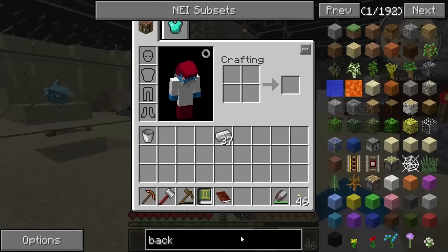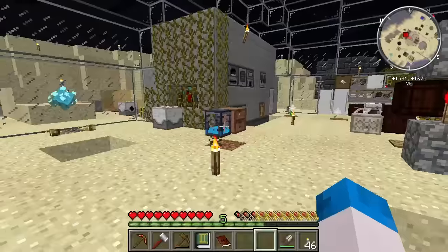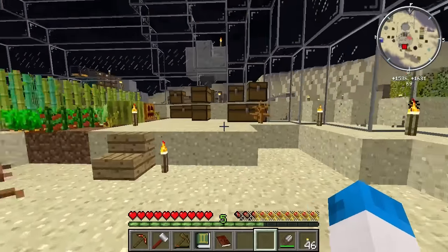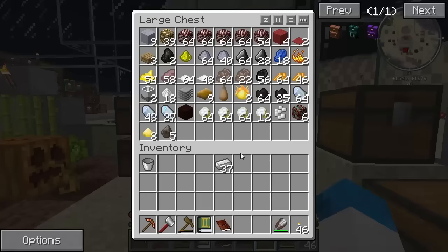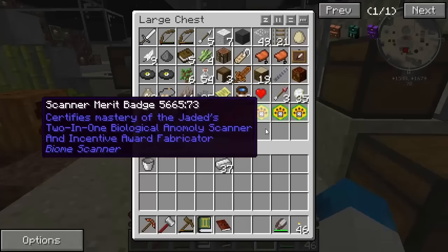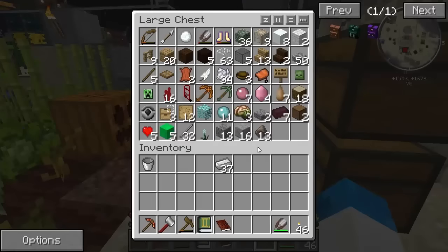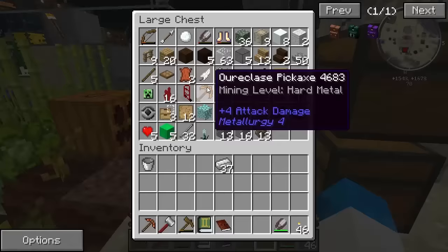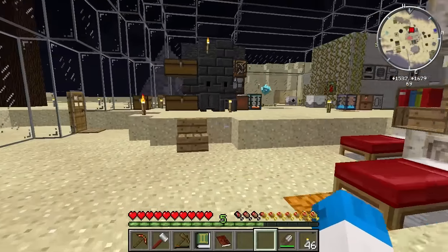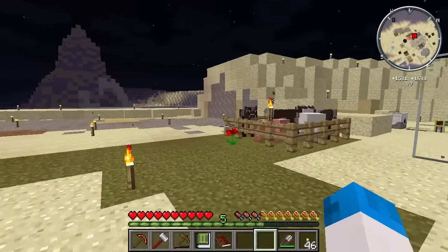Have we got any backpacks or anything in here? We do. We have the better storage backpack. So we need some leather for this. I'm pretty sure we don't have much in the way of leather though. Need quite a lot of leather. I don't see any - I see two pieces of leather there, but it's not exactly what I wanted. I don't know how to make the other two. And I need seven pieces of leather. That's crazy. Have we got any cows locked up out here? We do have some cows locked up out here. Let's go ahead and breed these before killing any.